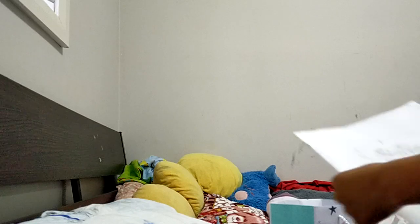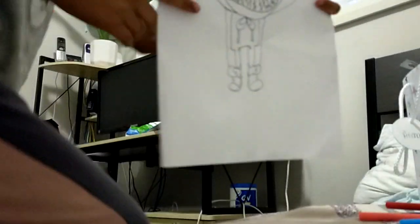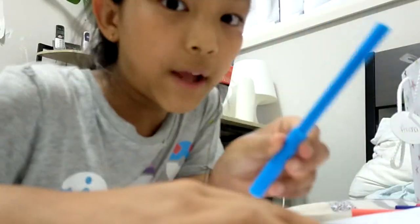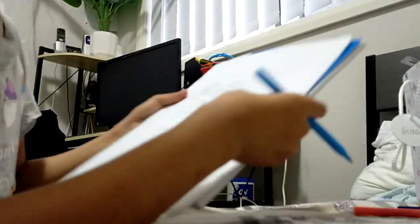So let's go into the Huggy Wuggy craft. Next we've got to color it — that's the best part. My favorite part is coloring it. I'm going to show you all the colors at the end. Let's get light blue. I've got to get this book so you guys can see.